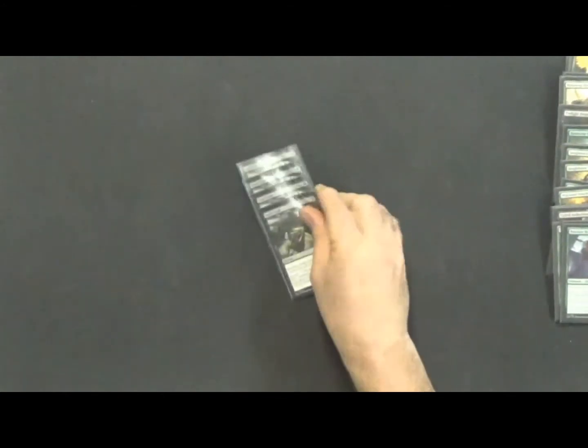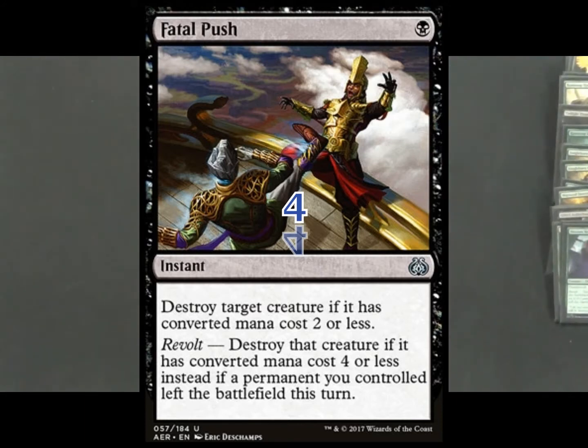We're running 10 spells. Starting with four copies of Fatal Push — this is what pretty much won the game for us against the pirate deck we played the other night. Being able to get those fast creatures off the board and give yourself time to get into the rest of the deck is invaluable. It just helps slow things down at the beginning of the game so you can get into that mid-game where you want to be.